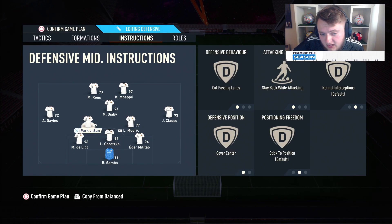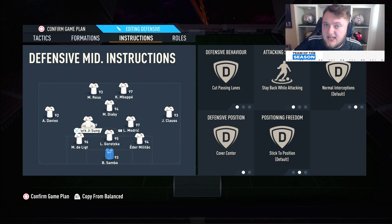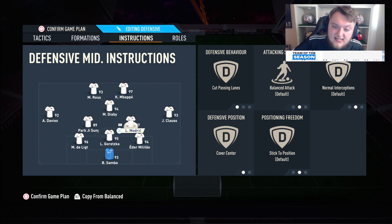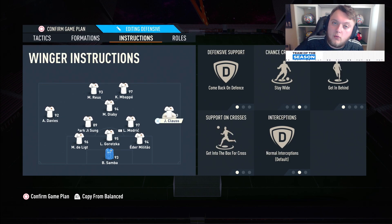For our CDMs, both are on cut passing lanes and cover centre. Park Ji-sung — the more defensive option — is on stay back while attacking, whilst Modric is on balanced attack to get forward and offer an extra body going forward. Trevellers are important, and I would recommend having the Trevellers on the wide players as well if you can, though it's not absolutely crucial. Klaus has got plus 90 shot power, and I'll explain why shot power matters for the Trevellers.